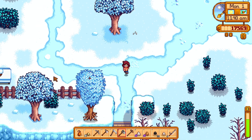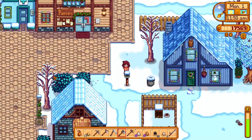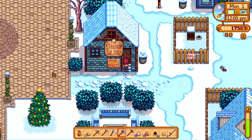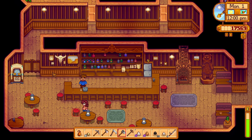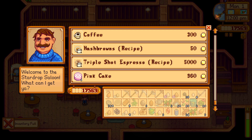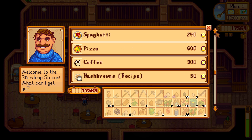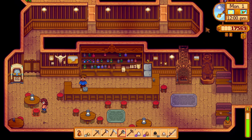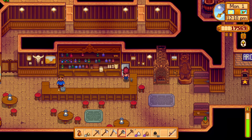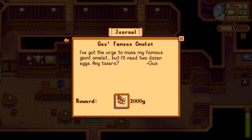Let's go over to Gus's. There's a pink cake but I don't have any choice so I didn't buy it. I could get the hash brown recipe but I'm not really worried about that right now. Let me do these first — okay, that's all I needed. Awesome! We got Gus's famous omelet — three thousand gold for that, awesome!